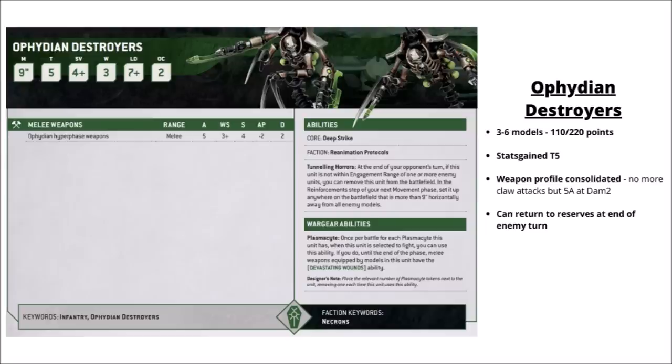Their fairly close analogue unit, the Ophidian Destroyers, cost the exact same points but have Toughness 5 rather than 4 — still with only a 4+ armour save, making them quite easy to kill with small arms. Their combat profile is a little worse — 5 attacks at Strength 4 rather than Strength 7. They get Deep Strike and the Tunnelling Horror special rule, which lets you return to reserves at the end of the opponent's turn, handy for jumping around the board or tactical objectives. Probably not one to build around as core damage dealers — if you want destroyers to run up and smack the foe hard, the Skorpeks are still what you'd want.